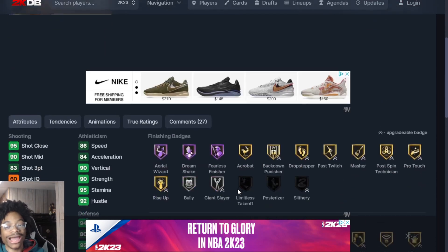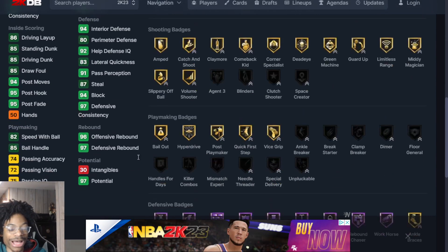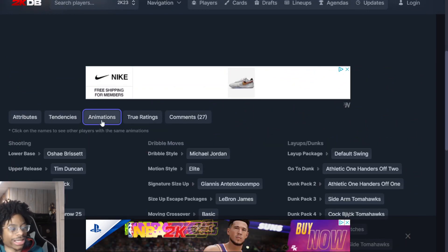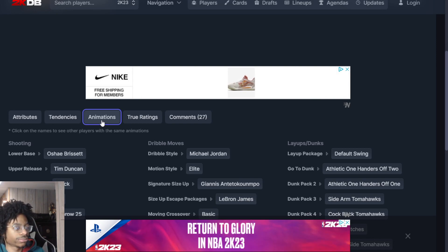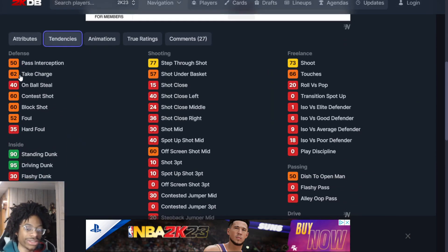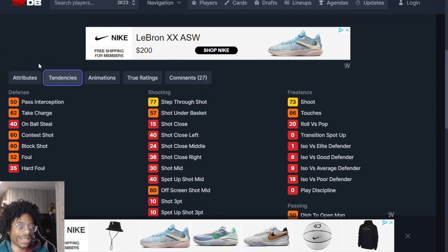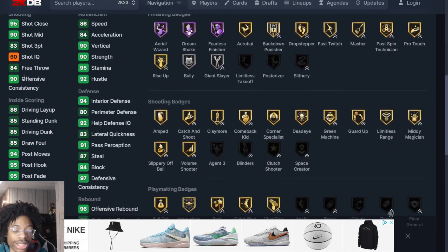Coming in at number 19 is Bob Nialiki — 86 speed, a really good release. Bob Nialiki is really good still if you need a good cheap four. Let me check the market — he's selling for around 60K still, and this card is still elite to this day. He has good dunking tendencies, elite at everything. I have to suggest him, he's a good card.